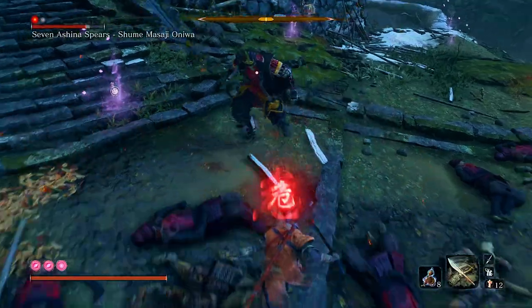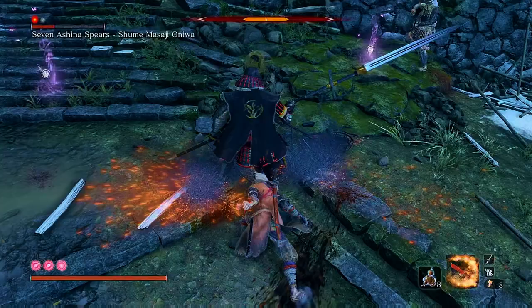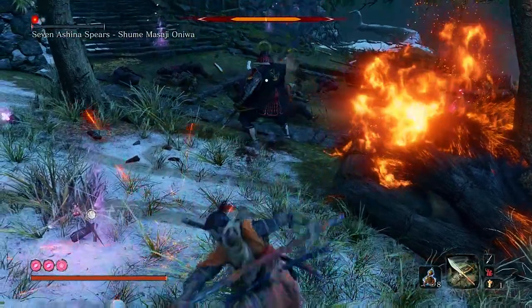Using the puppet skill twice is enough to end this fight, but getting back to him is quite dangerous. So if you drop some firecrackers to distract the boss whilst you extend the puppet's life, you can then continue to torture him. It's now looking more and more likely that clearing Sekiro without parrying is definitely possible.